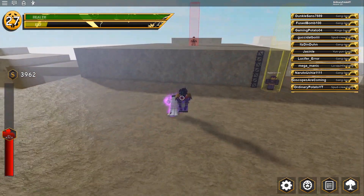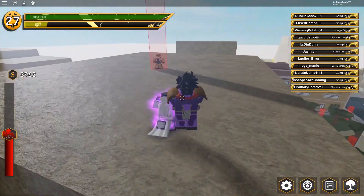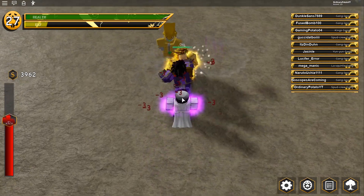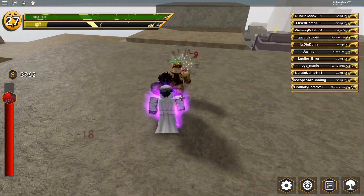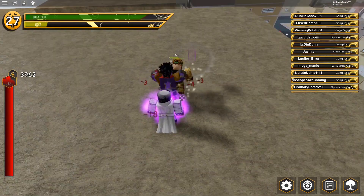Now I want to show you guys the time stop, so let's fight Dio really quick — let's clap him and I'll show you guys the time stop. Here we go. You want to start with the T, then go straight to the barrage. Once the barrage is over, you want to hit him with the R to knock away his stand. Then just keep going ham on him. He's back up with his stand, so knock it out.